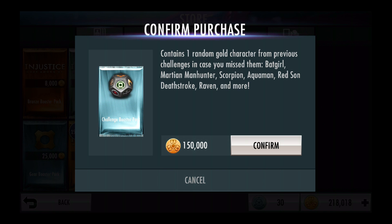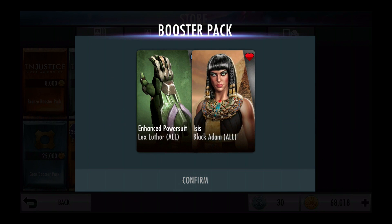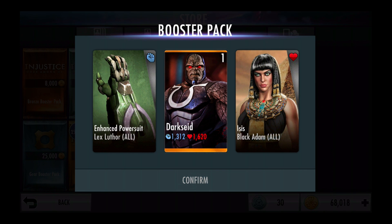So let's purchase that. And in this pack, as you see, we get Darkseid, the melee upgrade for Lex Luthor, Enhanced Power Suit, and Isis for Black Adam, his health upgrade.